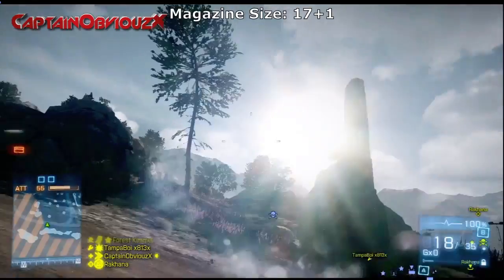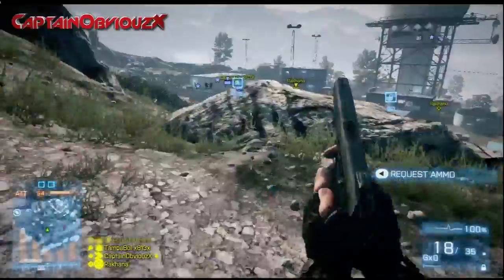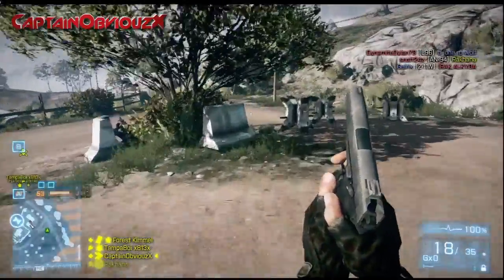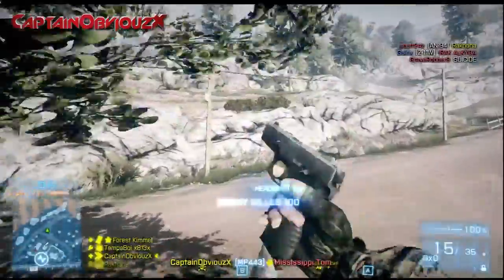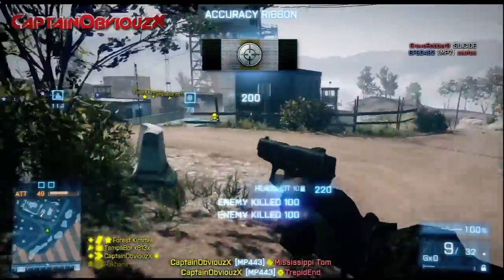The magazine size is 17 rounds plus one in the chamber — a very nice magazine size for a pistol. You can get a lot of kills with just one magazine, but make sure you hit your shots because wasting bullets from a 17-round magazine is not ideal, as it's still low compared to some other weapons.